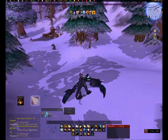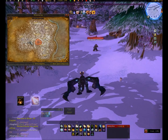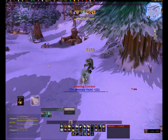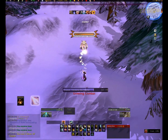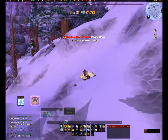Another good area to farm for the Azure Whelpling, if you're trying to get the Timbermaw reputation, is this little covey area down here — there are a lot of Winterfall here. Again, they're quite spread out and the respawn rate isn't amazing, so there is going to be downtime where you're just flying back and forth picking off one or two random ones that spawn every now and then.